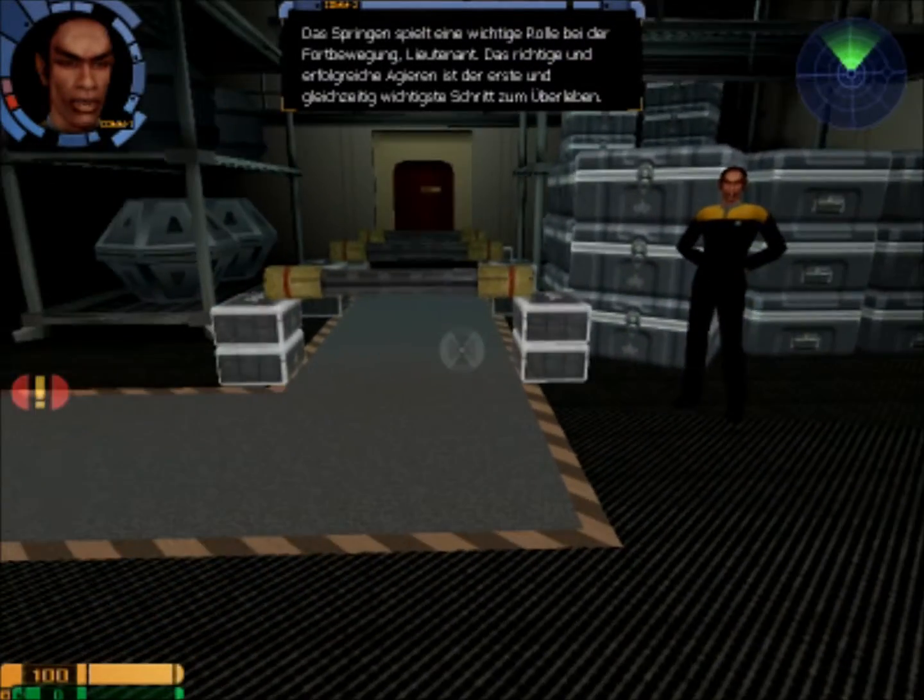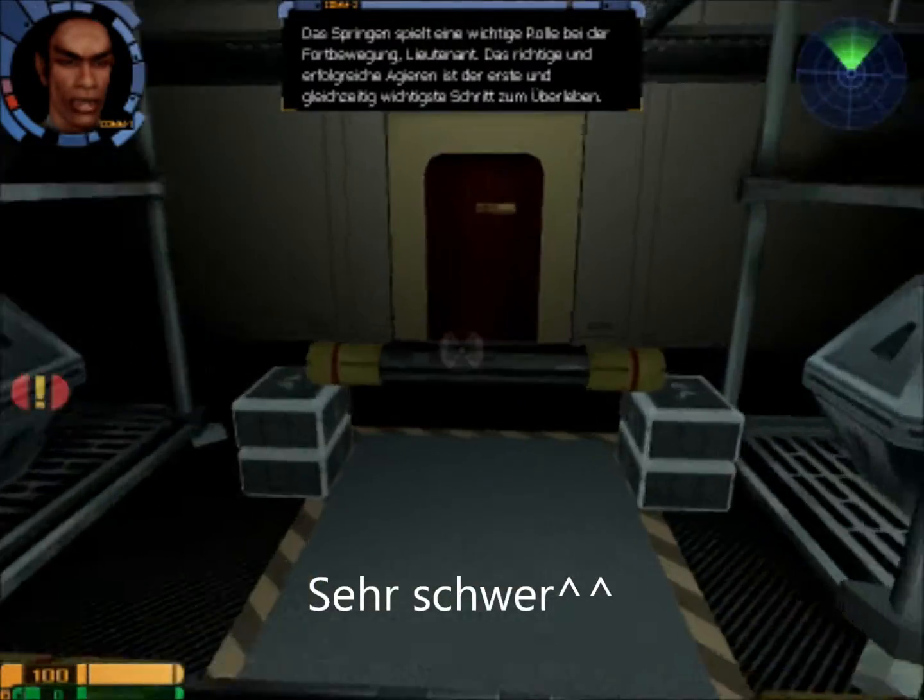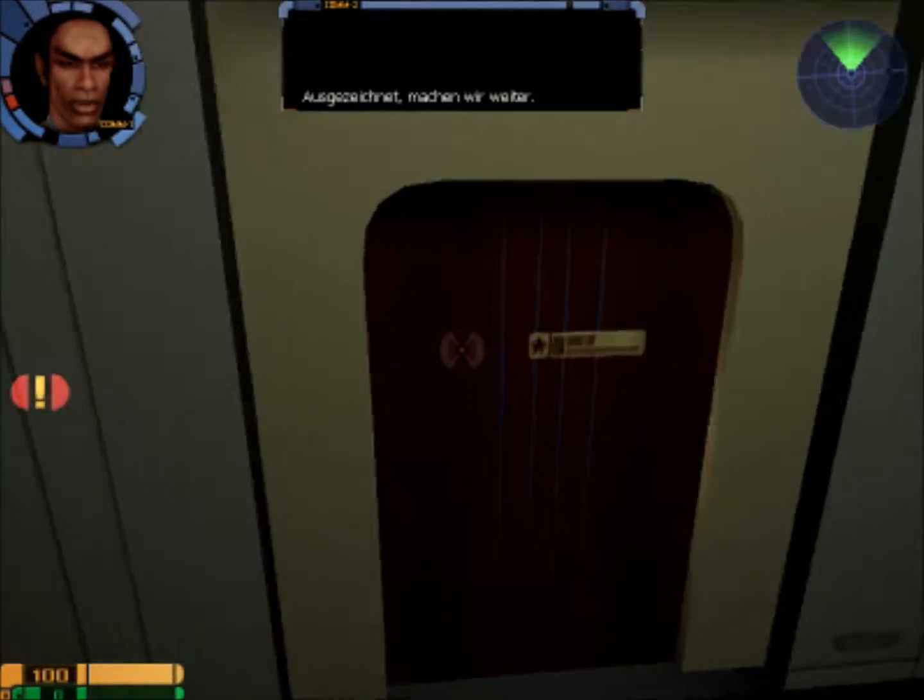Das Springen spielt eine wichtige Rolle bei der Fortbewegung, Lieutenant. Das richtige und erfolgreiche Agieren ist ausgezeichnet. Machen wir weiter.